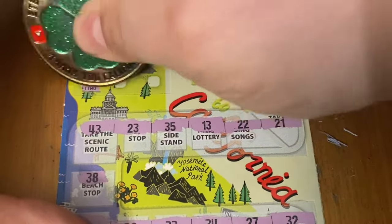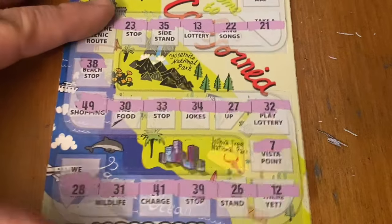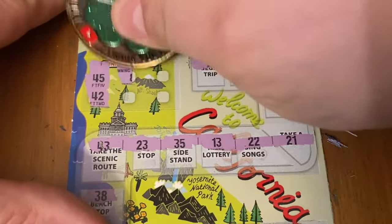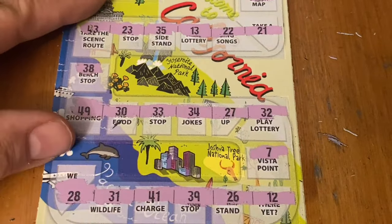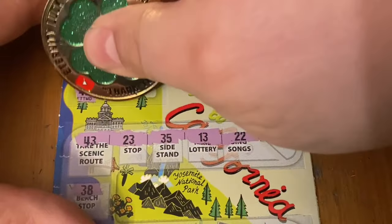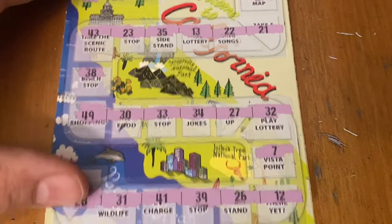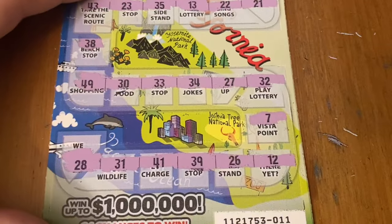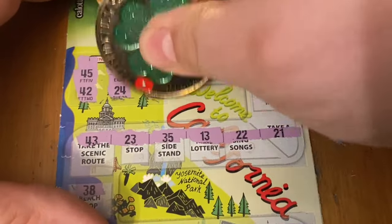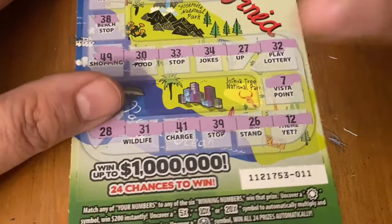No 45. Next number — looking for a 42. No. Next one up is an 8. No 8s. Number 24 — there's a 25 and a 23 but not 24 in between. Nope. Number 9 — nope. And last chance for ticket 11 is 44, and unfortunately that's not on here. First one's no good.